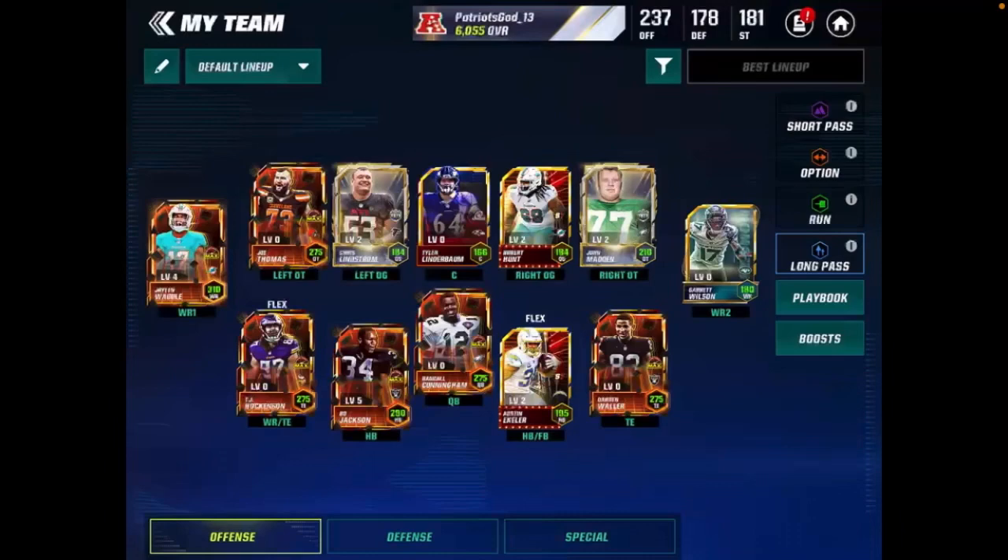That's going to be it for today's huge Madden Max pack open. We opened up six random Madden Max offensive players, getting Joe Thomas, Jalen Waddle twice, TJ Hawkinson, Randall Cunningham, and Darren Waller — a great variety of players. We also selected Bo Jackson via a select trade with a Madden Max badge. I hope you enjoyed today's video — if you did, drop a like and subscribe if you're new. Catch you guys in the next video.